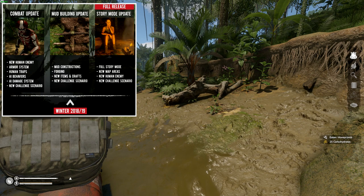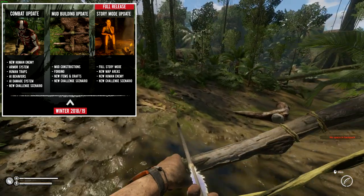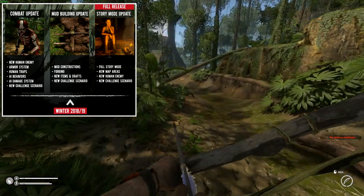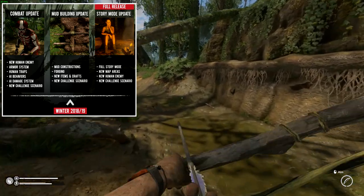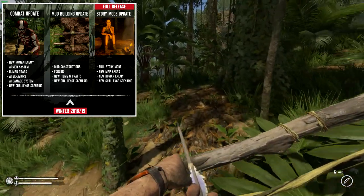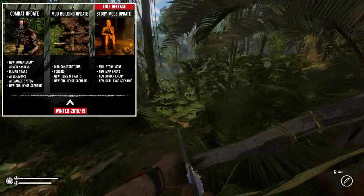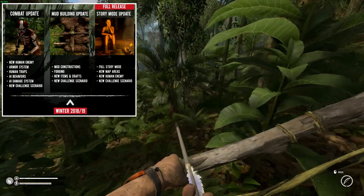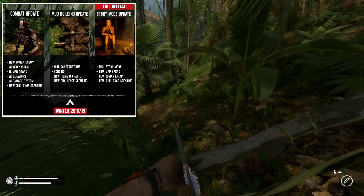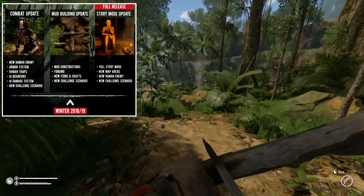Now on to winter 2018-2019. We're going to see new human enemies, armor systems, human traps, AI behaviors, AI damage systems, and a new challenge scenario. Currently there are already quite a lot of human enemies, but hopefully with the AI behaviors tweak they'll sort them out and make attacks less frequent. Combat needs a lot of work too — all kinds of things happen when I attack the AI. But it's early access, and as they say, the AI behaviors and AI damage system are all going to be tweaked.